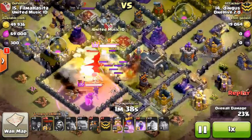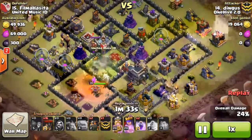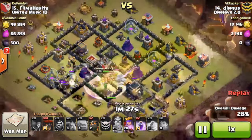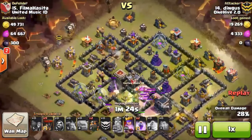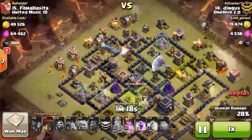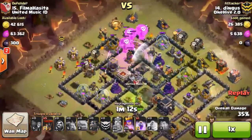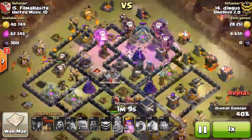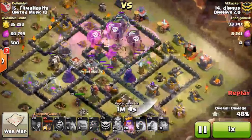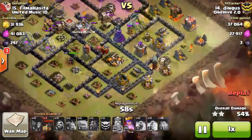Poison goes down, he's pushing his king in — king is raged up so he's moving fast. The golems are tanking as well. The queen is now engaged by the king; he rages up the king, takes out a couple more defenses and the enemy king. The queen is still up doing her thing. He doesn't even wait to see what happens because he knows — he starts the Lalo with two hounds from different angles to soak up traps, excellently raging balloons traveling into the air defense.